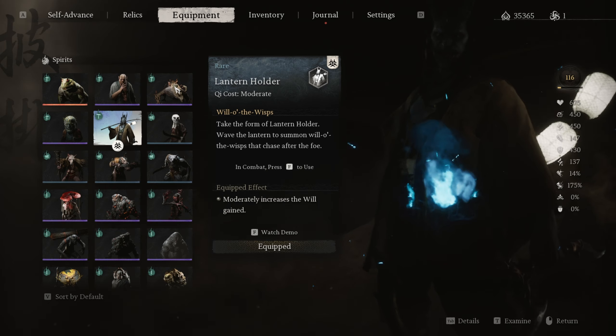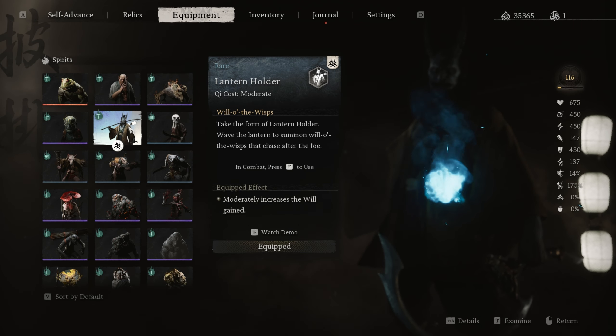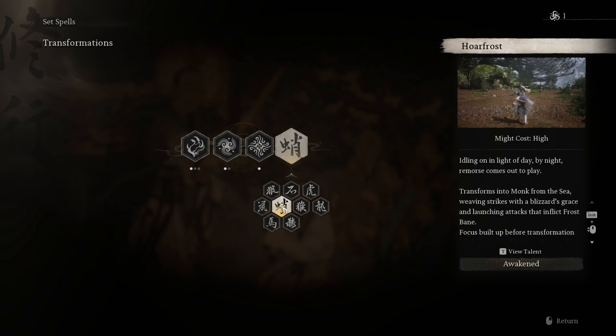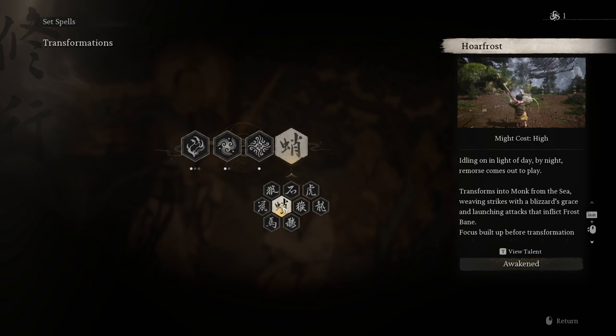You're also going to want to have, for your spirits, the Lantern Holder. The passive effect on this spirit is to moderately increase the will that you gain. With all of this equipped, go to Set Spells at a Keeper Shrine and make sure that you have the Hoar Frost Transformation unlocked and equipped.